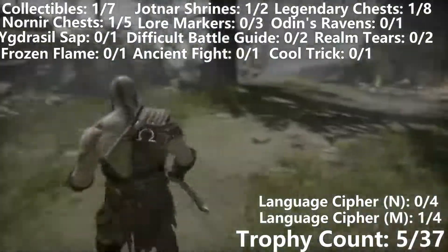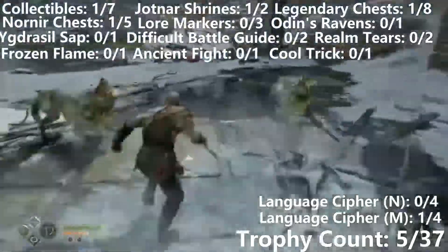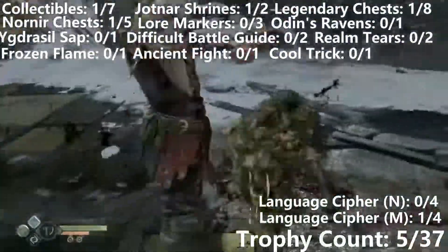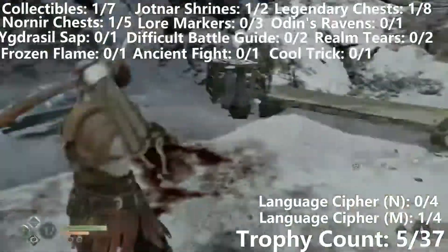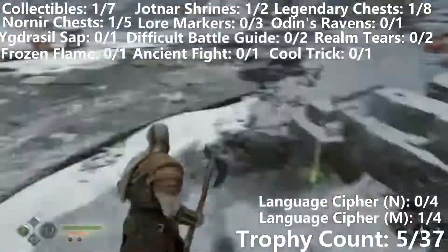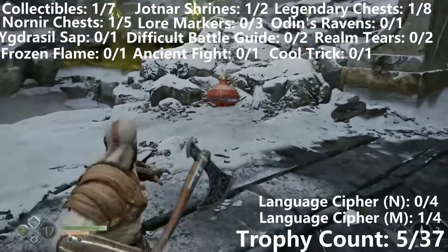Our next stop is going to be just a little bit further up the mountain. We're going to meet an entire room full of Draugr again. I'm going to freeze these wolves in place using Ivaldry's Anvil, and then just hit them with the Axe Cleave. After clearing out this room full of collectibles, I'm just going to hit this with the Frost Axe, which is going to blow up this pile of rocks.